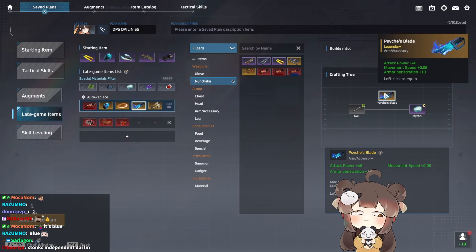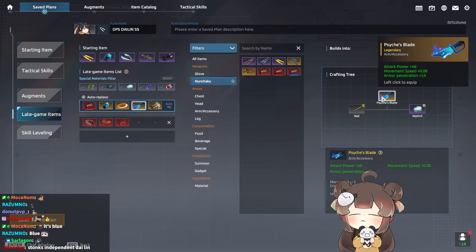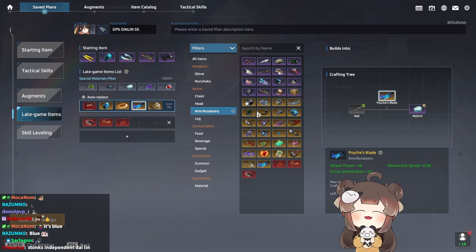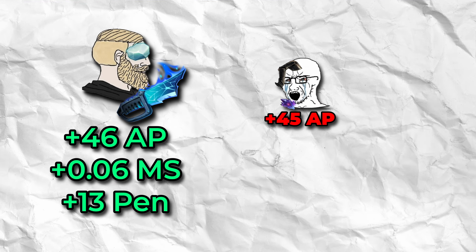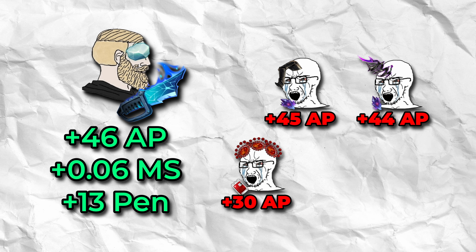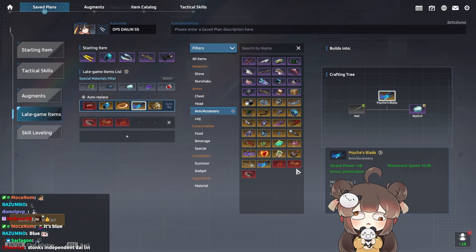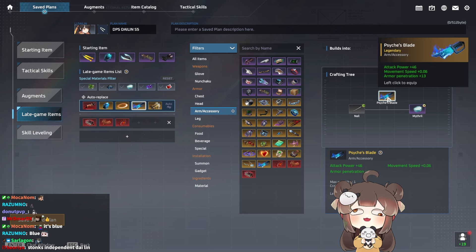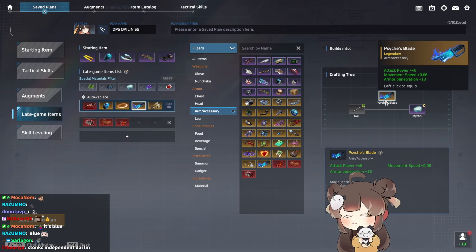Psych Blade is our arm item of choice — it gives movement speed, armor pen, and one of the highest attack stats in the game. Compare it: Auto Arms is 45 attack, Chain of Thorns is 44, Prominence is 28, Blood Ripper is 45, Red Necronomicon — notice you can get that attack power on a mythril item. That's why you go Psych Blade, especially coupled with its movement speed and armor pen.